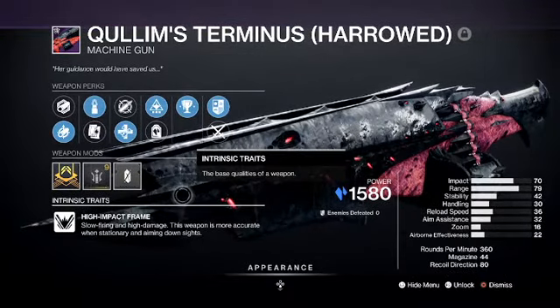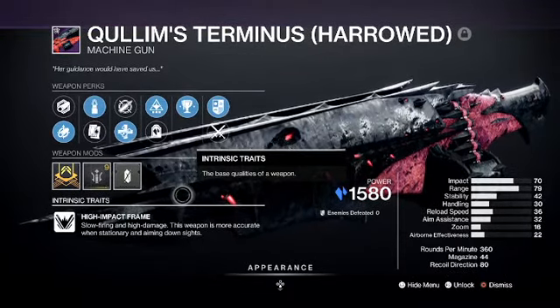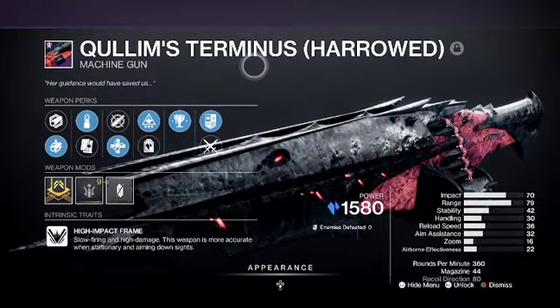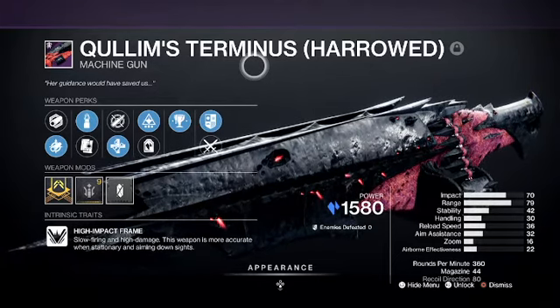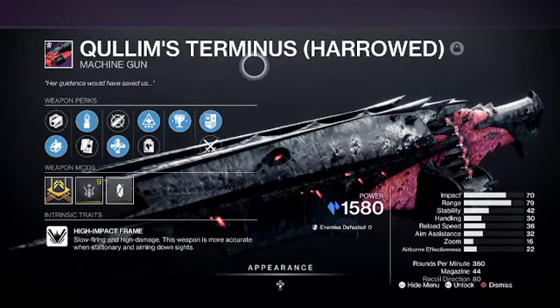It's a high impact frame machine gun — slow firing and high damage. This weapon is more accurate when stationary and aiming down sights. It's a pretty cool LMG. I already really liked this machine gun as the normal version, so I'm definitely excited to use the Harrowed version, and with Overload Machine Gun being one of the mods this season, it could be really useful.